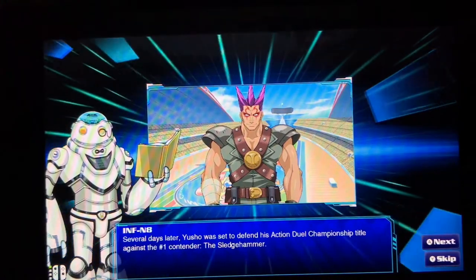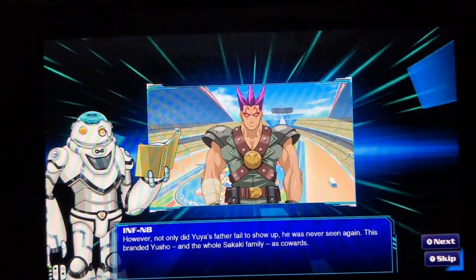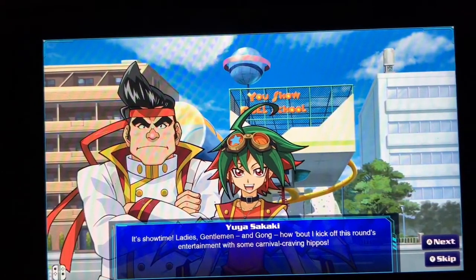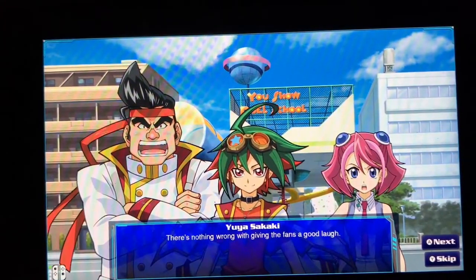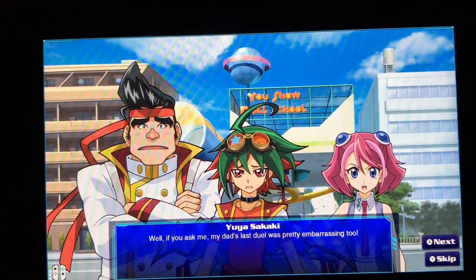Yuya was sent to defend his Action Duel Championship title against the number one contender, the Sledgehammer. However, not only did Yuya's father fail to show up — he was never seen again. This branded Yuya and the whole Sakaki family as cowards. Three years later at Skip Boyle's Dueling School: 'Alright Yuya, it's time to take center stage and show Gong what you're made of.' Yuya replies it's showtime, suggesting carnival carving hippos for entertainment. Gong calls him out: 'Why do you have to turn everything into a joke?' But Yuya argues there's nothing wrong with giving fans a little laugh — his dad made duel-taining entertaining. Gong fires back that Yuya's duels are usually just embarrassing.